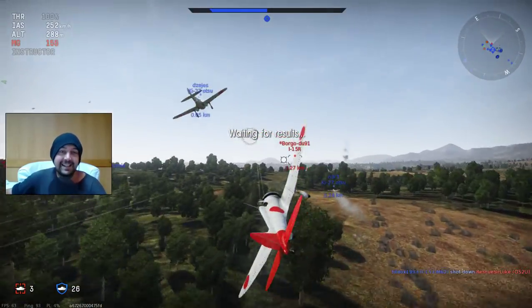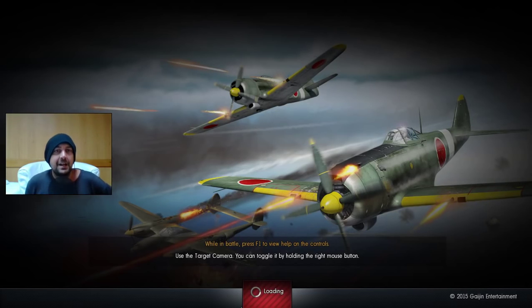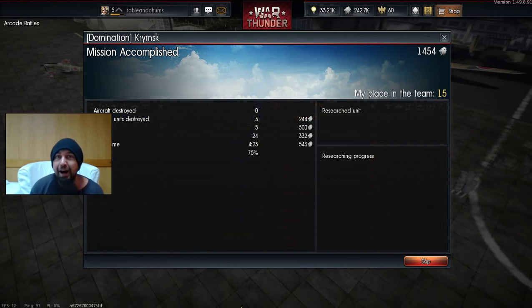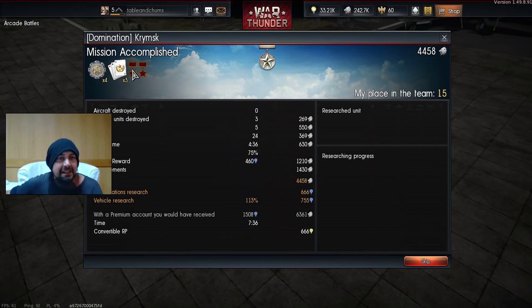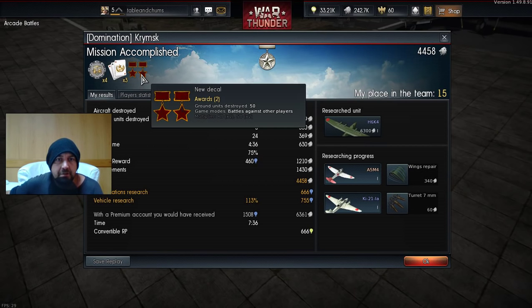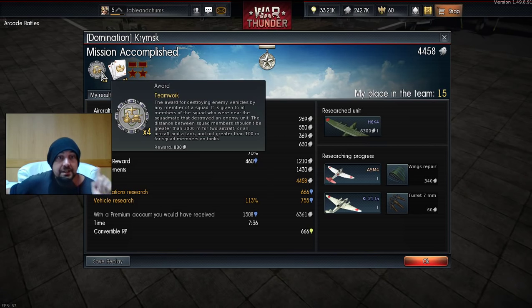That's the end of the match. Let's see how I did. Did I join at the very beginning? I think I did. Dropped some bombs, had some dogfights, didn't really die apart from when I flew into the ground — which, if you have ever flown a plane, you might realise that's bad. 15th. Really? Ground units destroyed 50 — game mode. So I've destroyed 50 ground units. Air assist times three — fantastic. Teamwork times four.